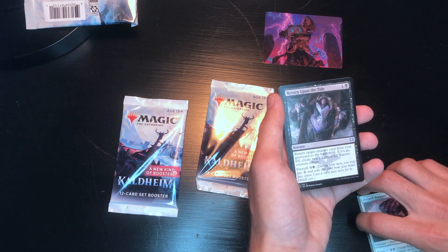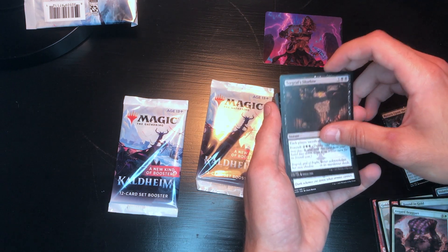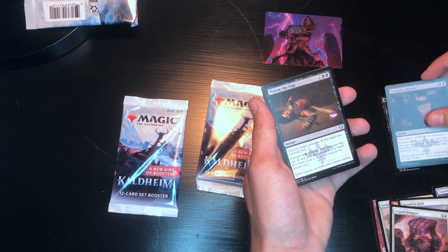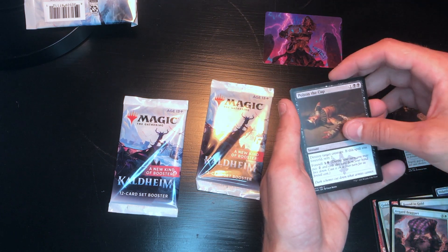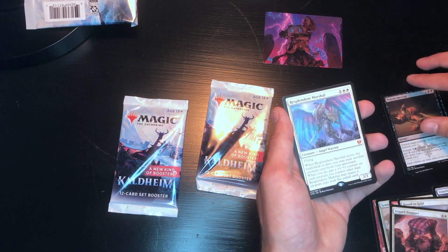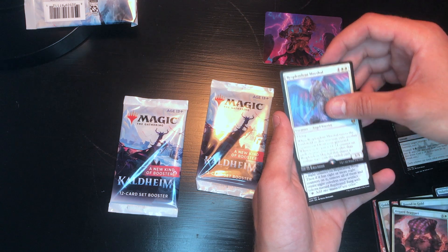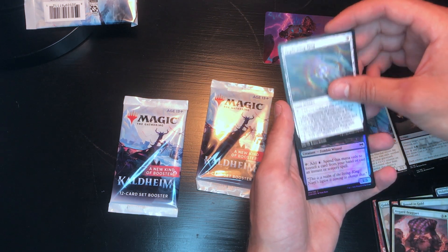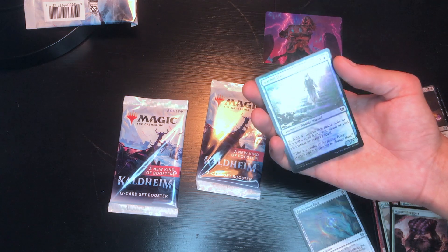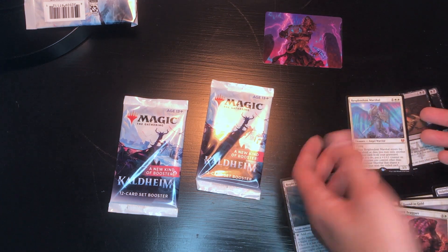Starting our uncommons with Return Upon the Tide — I already have one of these — Integra Shadow, and Poison in the Cup — I have one of each of these as well. Sacrificing creatures is really good for my deck specifically because of my Saprolings. I have lots of tokens and can sacrifice them for various effects. We get a mythic: Resplendent Marshall — very nice! We also get an uncommon snow artifact and a holographic Karfell Harbinger. Even though it's just a common, that's got some nice shine on it. Pretty good — we got a mythic, so that's a nice pull.